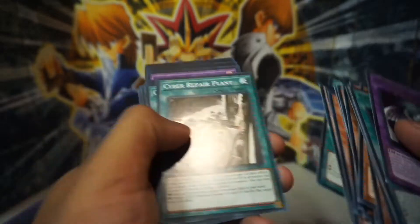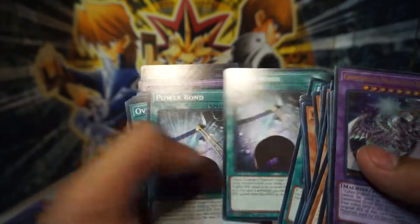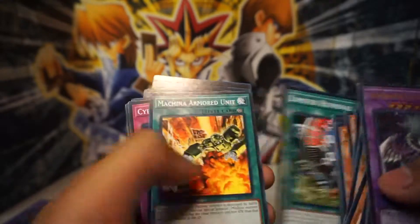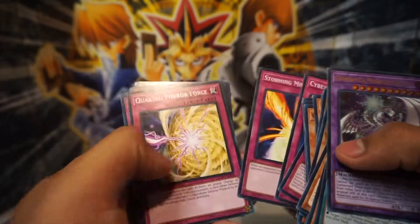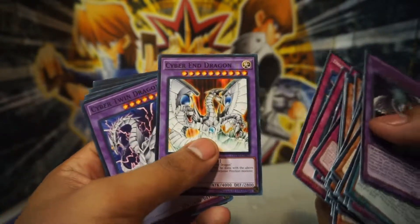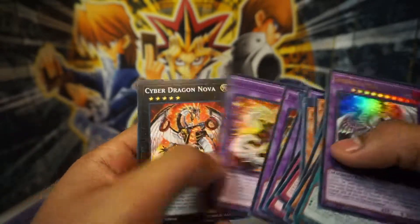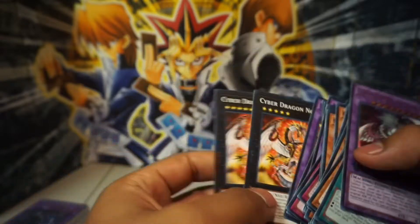Machina Fortress. Looks like the rest of these cards: Power Bond — I like this card — Overload Fusion, not bad at all. Future Fusion, pretty cool too. Storming Mirror Force — Jay Grody's favorite card right here. Cyber End Dragon, Cyber Twin Dragon, Chimera Tech Dragon, Cyber Twin Dragon, Chimera Tech Fortress Dragon, Cyber Dragon Nova — two of them. Aw yeah.